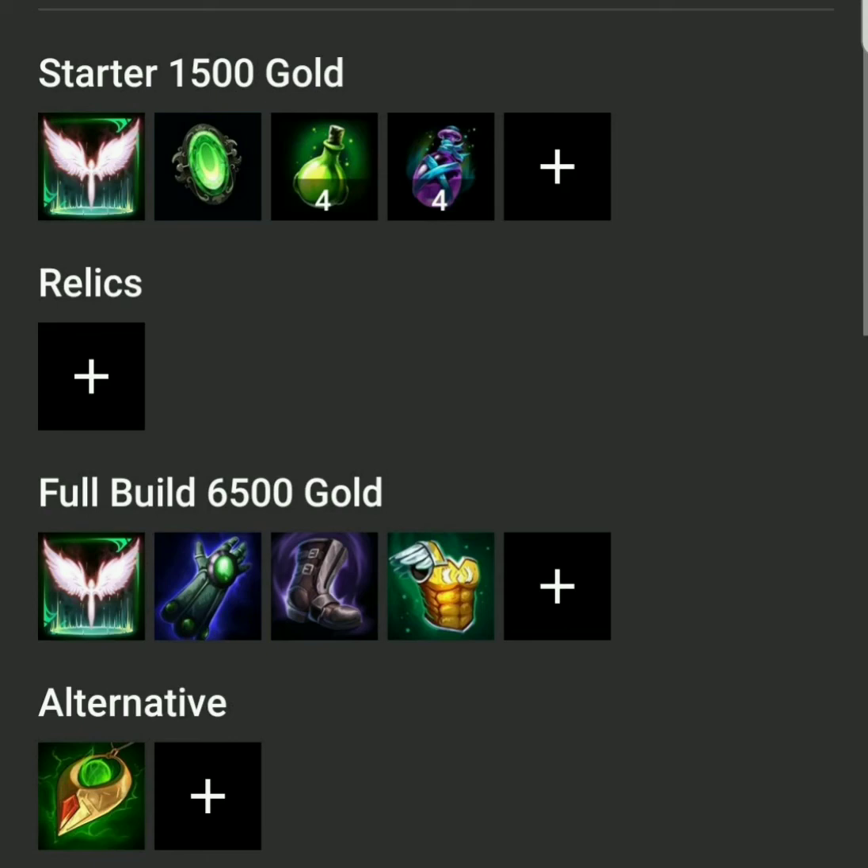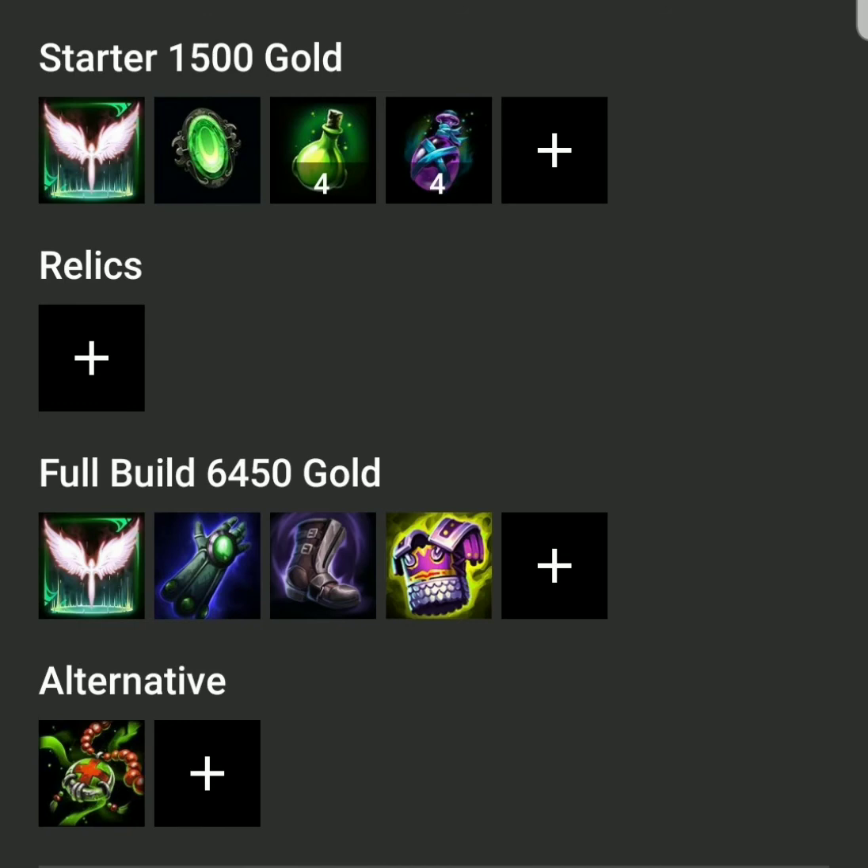Sovereignty helps boost your team early on with physical protections, and in late game team fights it'll make your whole team tankier against the majority of their team. But say you're facing 3 magical and 2 physical - you can replace Sovereignty with Heartward Amulet. It does the opposite, boosting your team with magical protections. These items synergize well with Thebes and its passive, making your team tankier as a whole. The other 2 options are Contagion and Pestilence. They provide the same passive: enemy gods within 55 units have their healing reduced by 20%. These do not stack with each other - buying both will not give you 40% anti-heal.